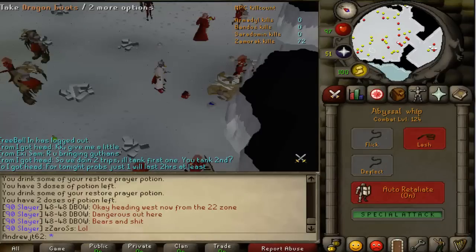Here's the D-boots drop — always nice getting Dragon boots. I actually have a log and I think I've gotten about 20-something now. It looks great on the ground — when you see that big red pair of boots, you know you're getting a few hundred K.